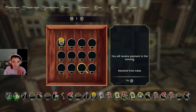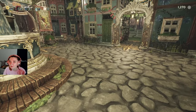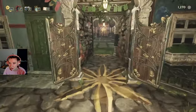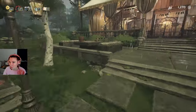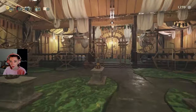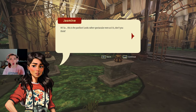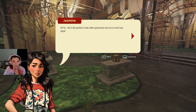You hold it down. I'm gonna sell you two and see what happens. Wait, what's in there? This is new. 'Hi, so this is the pavilion — looks rather spectacular even as it is, don't you think?' I thought the pavilion was the little stone building — like the pagoda.